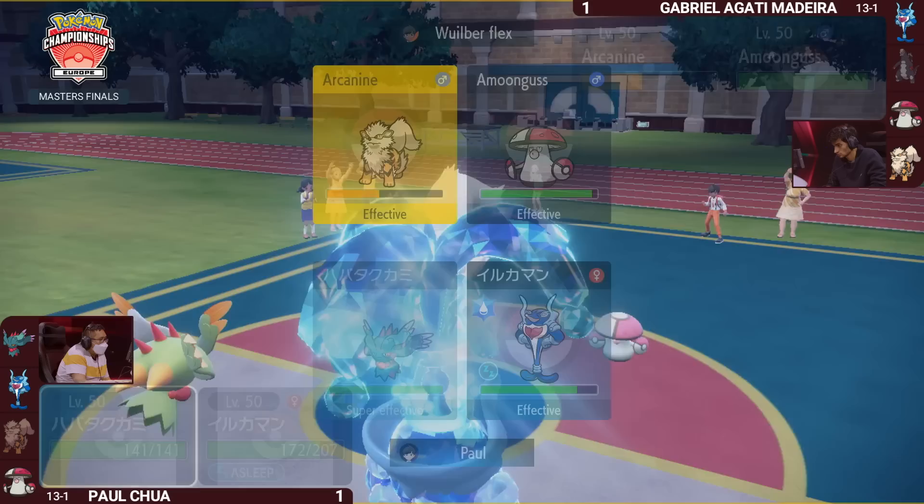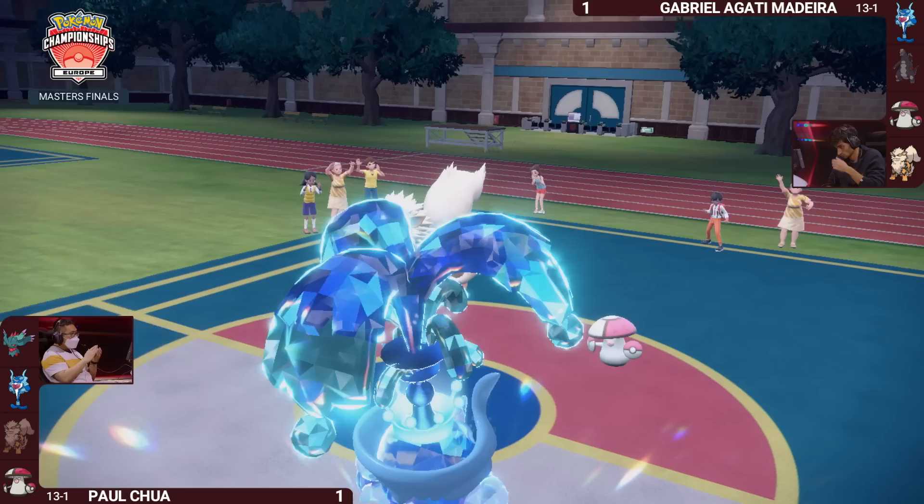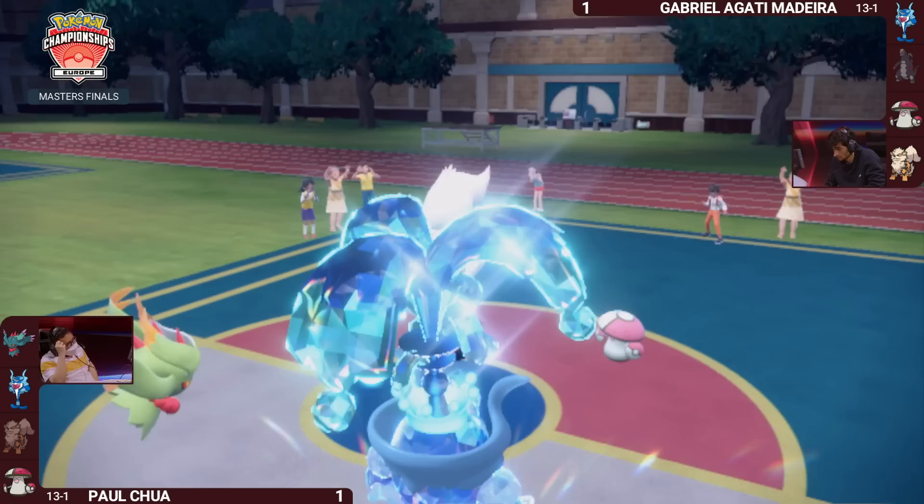Really nice play, but Fluttermane is still unchecked. Amoongus could redirect an attack and give Arcanine an opportunity — catching that read with the Palafin switch in is absolutely huge, giving Gabriella another chance in this game. All eyes on Amoongus. Fluttermane is not going into the Arcanine — instead it's going into Amoongus, doing over 50% to it. Amoongus takes that really well, and it has the utility to either go for a Pollen Puff or a Spore. Quite wisely, it goes for the Spore, guaranteeing Fluttermane has to take another turn.